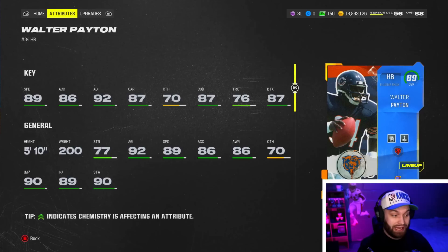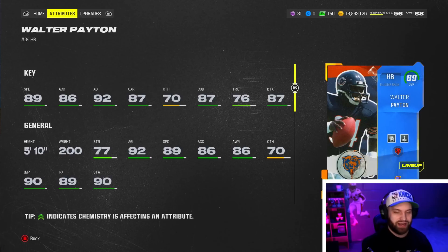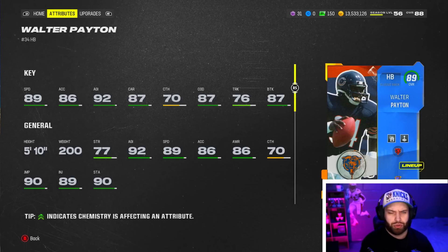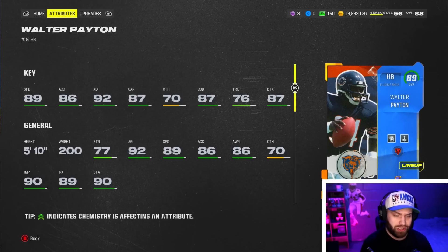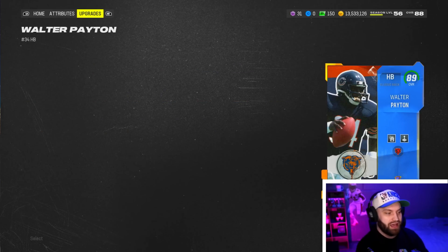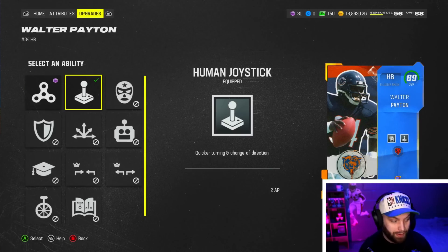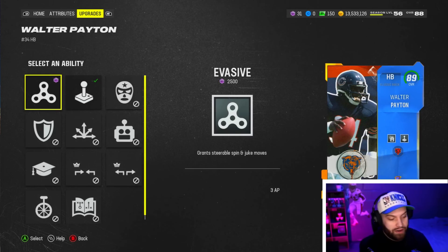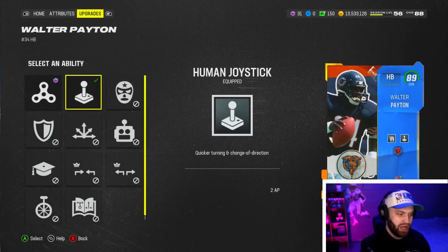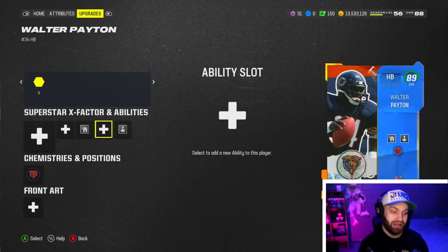He should be fine regardless because of his build. 92 agility is really nice, he has really good carry, and 70 catching is nicer than Bo's 64-65. He has 87 change direction and 87 break tackle — nobody really trucks in this game anyway, it's a juke game. He hits the 80 route running threshold for short routes, so he does get Running Back Apprentice. In the last ability bucket he gets Human Joystick or Evasive — we're going to try out Human Joystick and Jukebox.